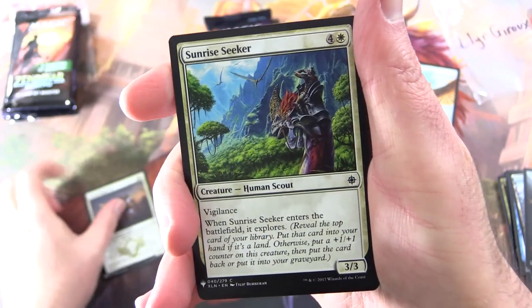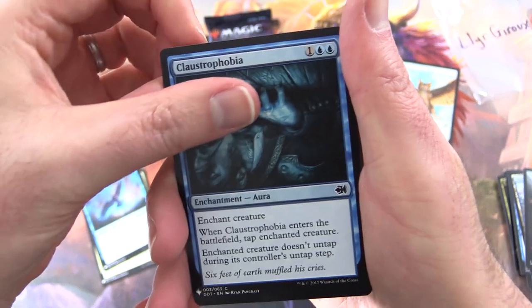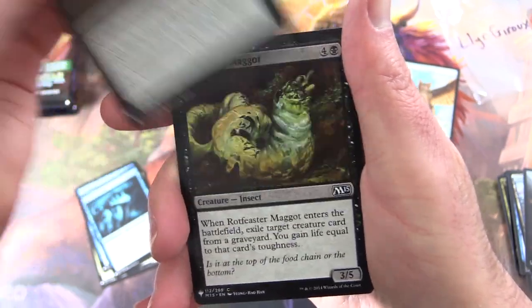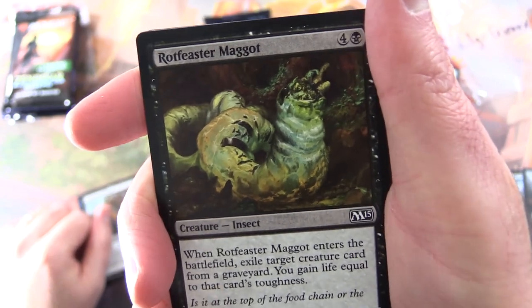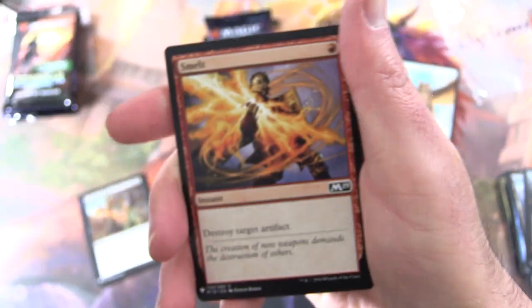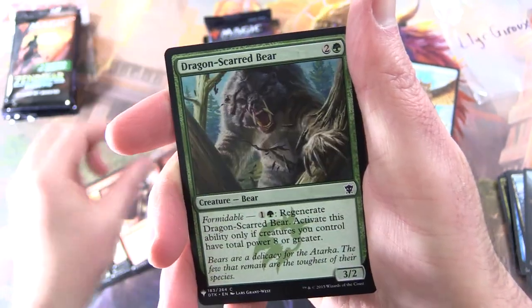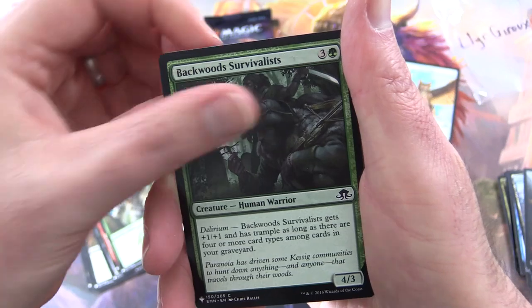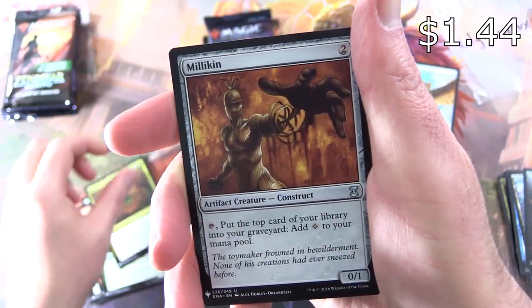We have Enoch Bonkin, Sunrise Seeker, Mistraven, Claustrophobia, Torment of Venom, Rot Feaster Maggot — there's a sight for sore eyes, or maybe it's just an eyesore. Smelt, Crash Through, Dragon, Scarred Bear, Backward Survivalist, Obelisk Spider, Milliken.